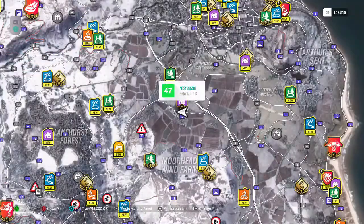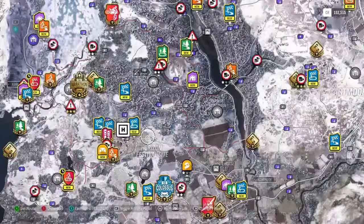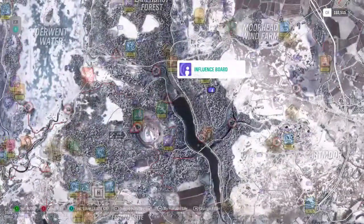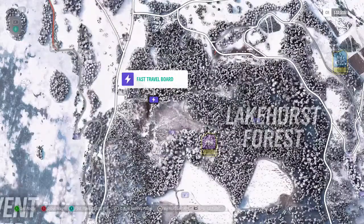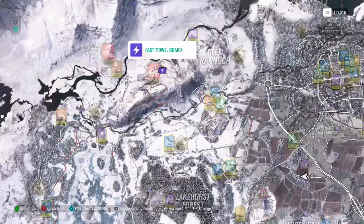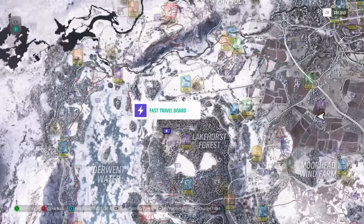We're gonna go on the map here. As you guys can see on the bottom it says fast travel for 3,000 credits. If it doesn't say 3,000 for you guys, it might say more or less — it depends on how many boards you've smashed. These are the fast travel boards; you have to smash all of them. There are 50 boards all around the map, and once you smash all 50 you can fast travel for free. Until then it costs money every time you fast travel. I've broken at least 25-plus boards, that's why it's 3,000 credits.